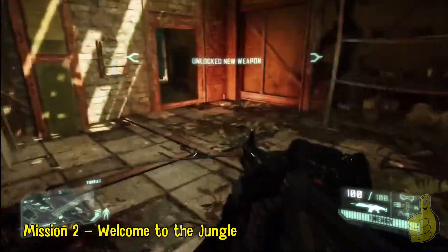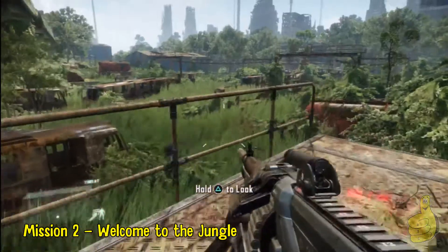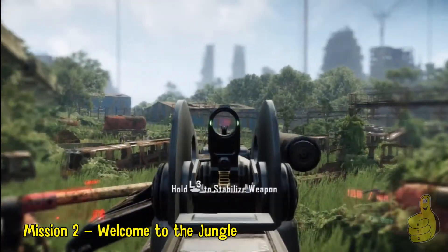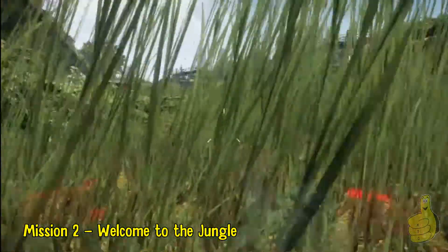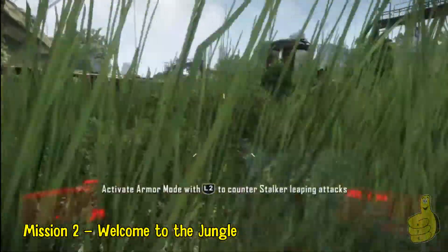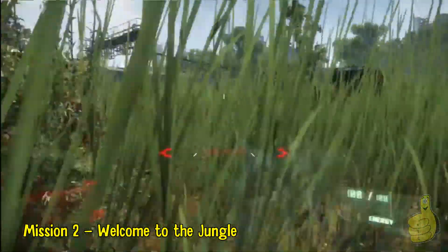So here we are in Mission 2, Welcome to the Jungle. We're basically right at the end of the mission. We come to this point where we're following Psycho and heading out, gonna cross through this giant field heading for another beacon or a tower. At this point we're gonna want to look out — I gave you a little indication there looking right at the tower for this specific trophy achievement.